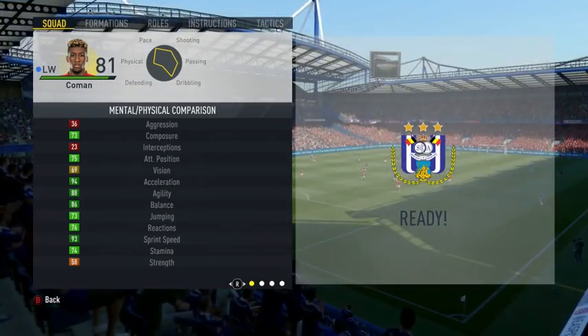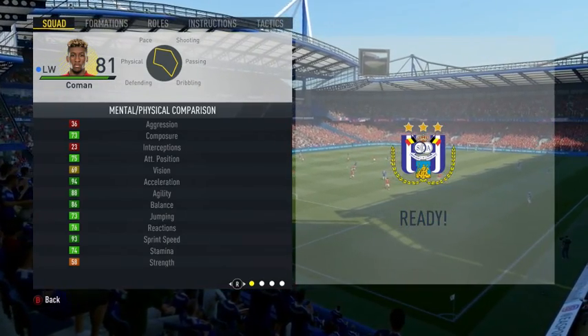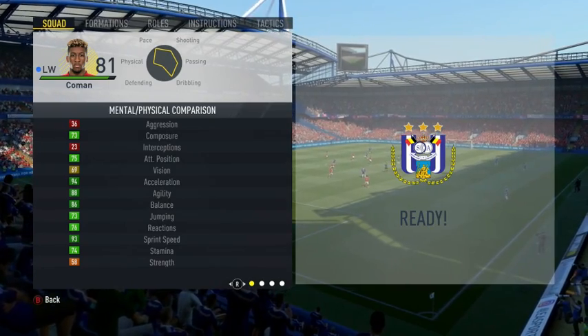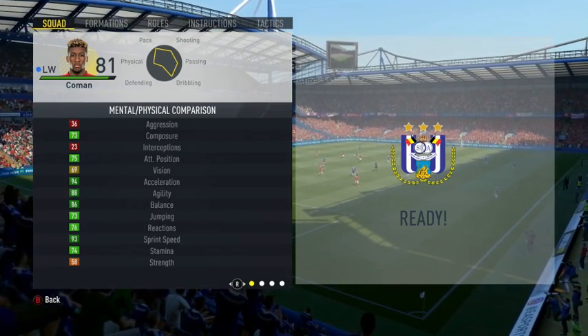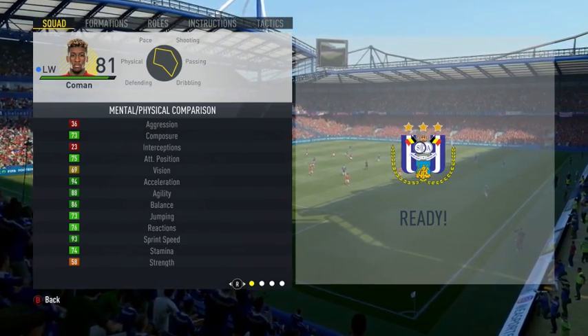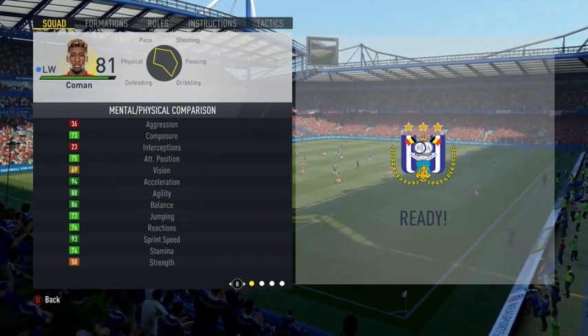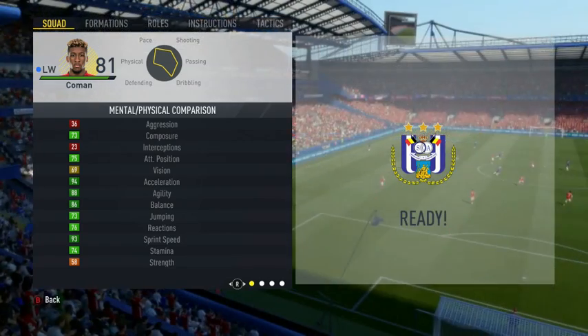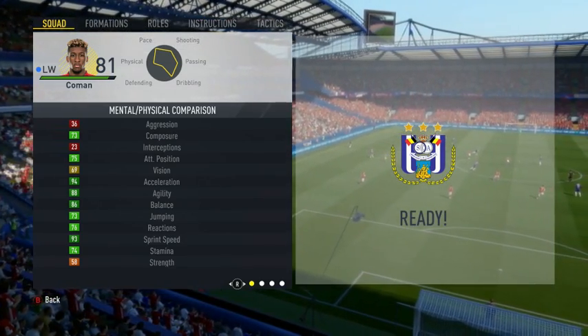He's got 88 agility, 94 acceleration, 93 sprint speed, 86 dribbling, and 84 curve. With the Hunter chem style it brings his finishing to 86 and shot power to 88 — his card is absolutely incredible.